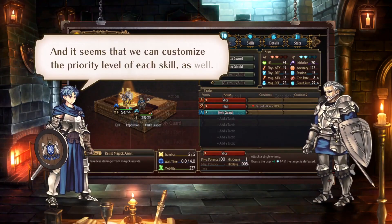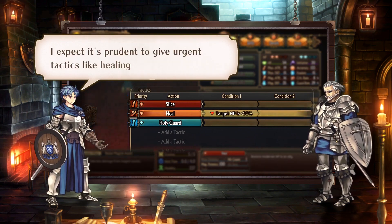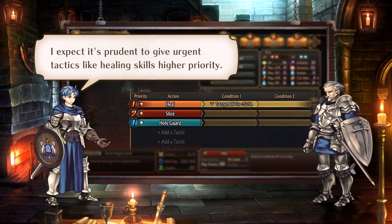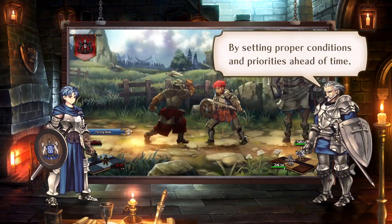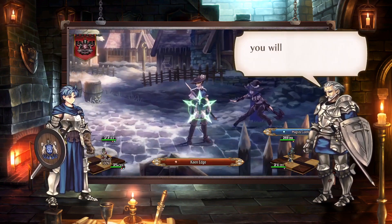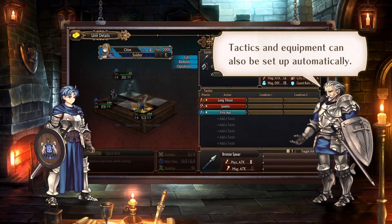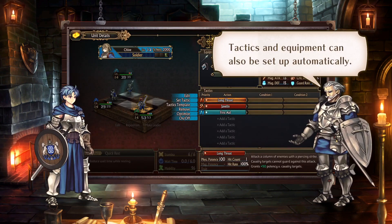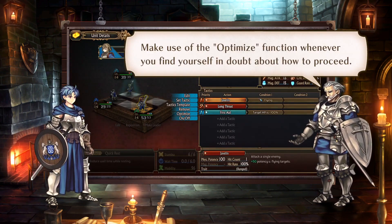Fascinating! And it seems that we can customize the priority level of each skill as well. I expect it's prudent to give urgent tactics like healing skills higher priority. That's right! By setting proper conditions and priorities ahead of time, you will be able to fight with greater efficiency. Tactics and equipment can also be set up automatically — make use of the optimize function whenever you find yourself in doubt about how to proceed.